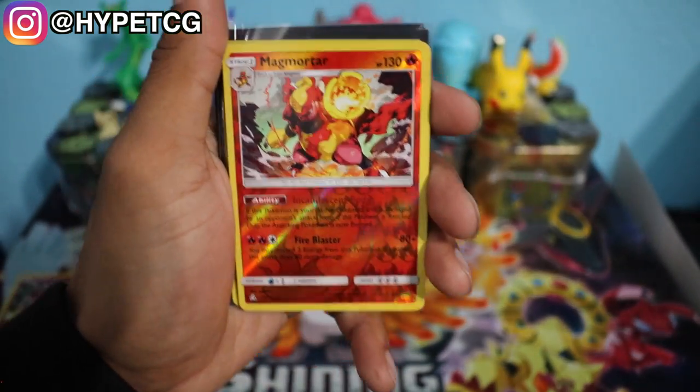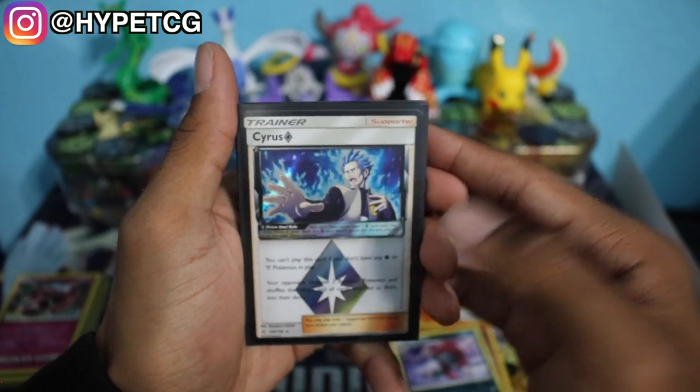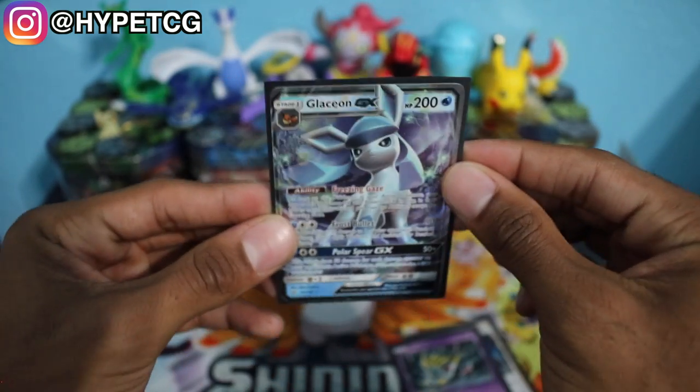But we did do pretty solid with the booster packs overall. Let me do a quick recap: we have the Magmortar Reverse Holo Rare, the Weavile Holographic Rare, the Cyrus Prism card — I really love the art on this one, it's very dope — the Giratina Prism card, and last but not least, the Glaceon GX. Make sure to smash that thumbs up button, leave your comments below, subscribe to the channel, hit that bell to join the notification squad, and follow me on Instagram — link in the description. Sorry again for not being around too much, but I will see you guys in my next video.